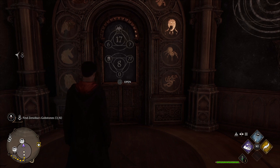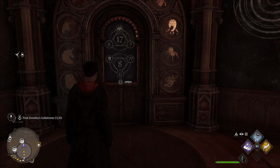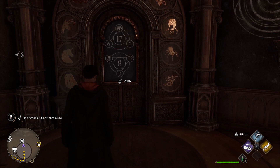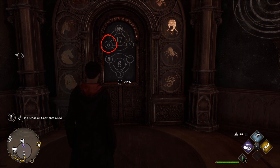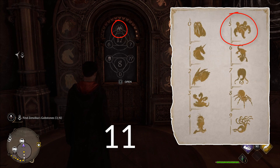The top puzzle will be answered like this. The total value is 17, so you need to match that result. The first value we have is 6, then we have a creature that represents the value of 5, giving us a total of 11.